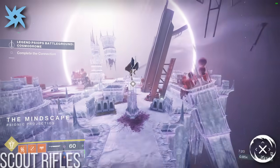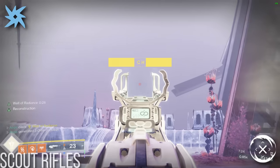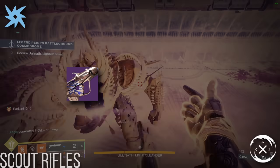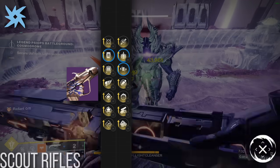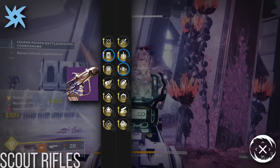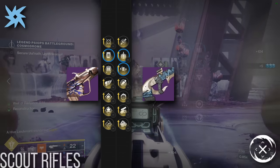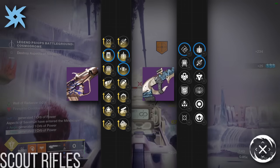Finally, our last set of Scouts is essentially an Explosive Payload category — Scouts that you'd use when Overload Scout or Unstoppable Scout are around. Tarnished Metal really stands out here as an excellent pick with a great lightweight frame, on top of craftable Shoot to Loot and Explosive Payload. But if you don't need Shoot to Loot or don't have access to plunder patterns, Vouchsafe from this season's Dreaming City weapon reprise also has Rapid Hit and Explosive Payload, a classic combo that people have been using for years.